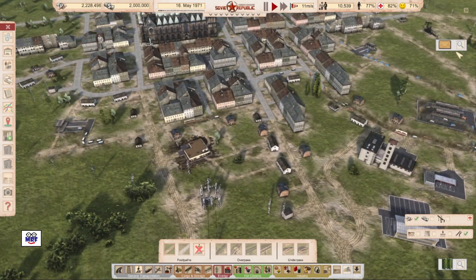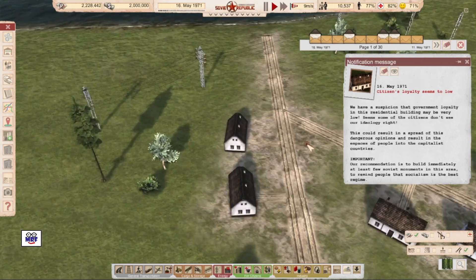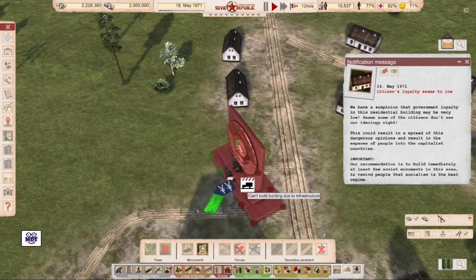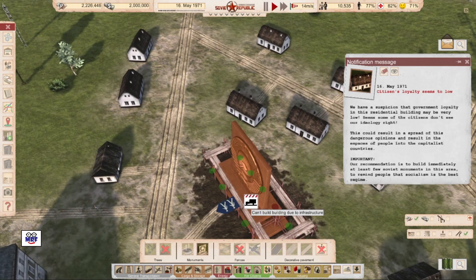And once again, I have a loyalty problem — my loyalty problems seem to abound. Right there, they're not very loyal, but that's an easy fix, I hope. I'm going to plop in a nice big emblem there.